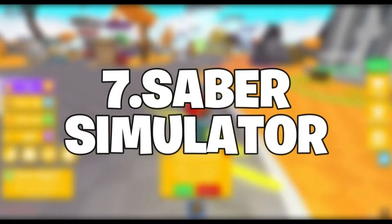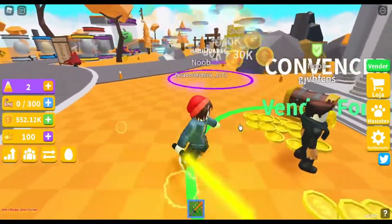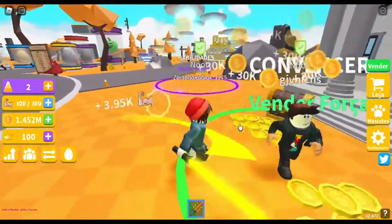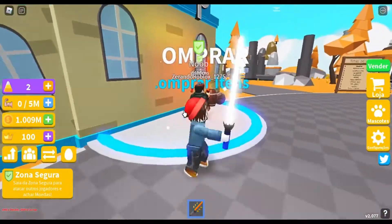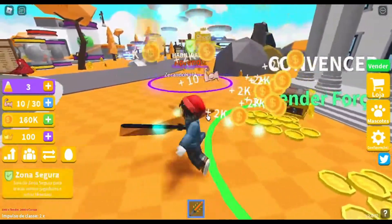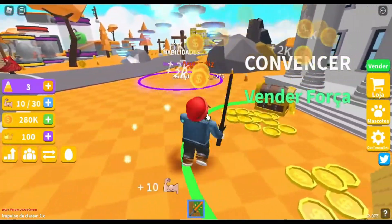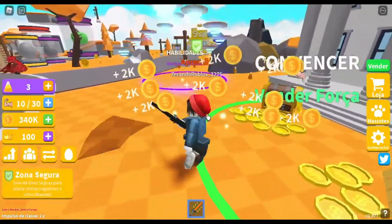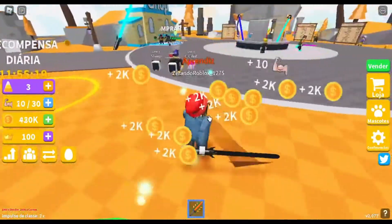Number 7: Saber Simulator. If you always desired to wield a lightsaber like Luke Skywalker or Darth Vader, this game is your chance. You are given a weapon and then thrown into a chaotic lobby where everyone is slicing up their opponents. It may appear frantic, but it only adds to the excitement. This is a nice game to play while listening to music because no expertise is required.